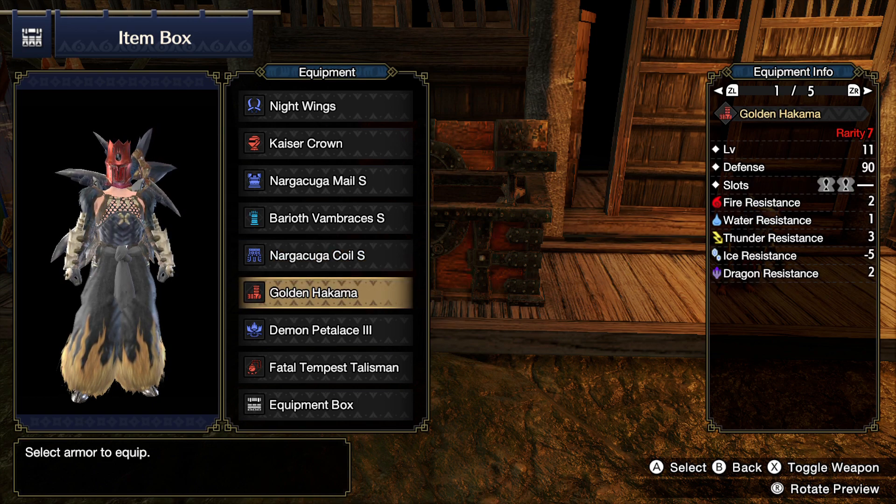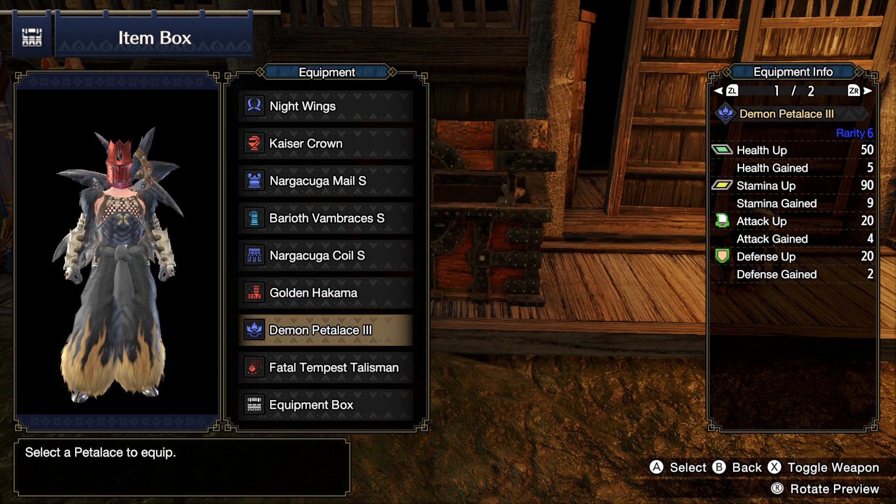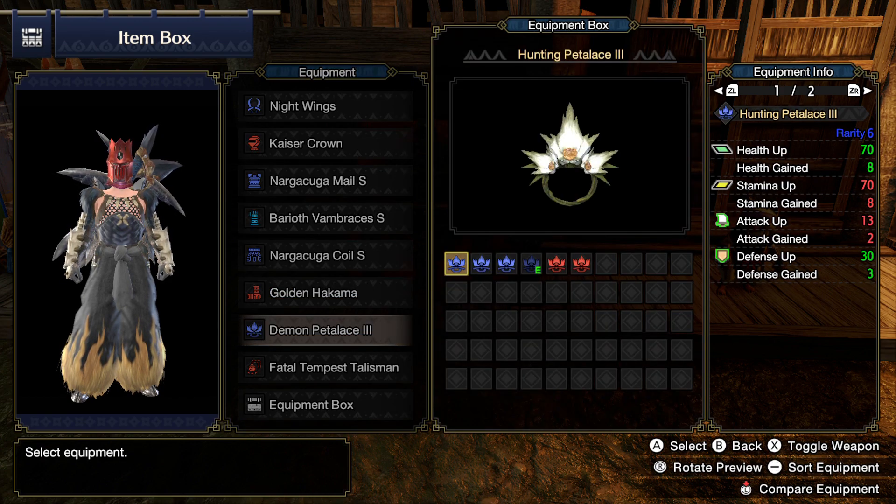For the Greaves, I have the Golden Hakama, which comes with two level 1 decoration slots, Critical Boost at level 2, and Latent Power at level 1. For the Petalace, I have the Demon Petalace 3 equipped. You can choose whatever Petalace you want, as the main focus of this build is the Forever Sharp. I personally collect more Spiribirds along the way for extra damage.